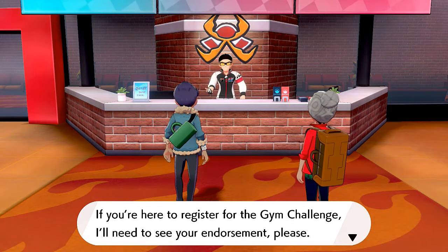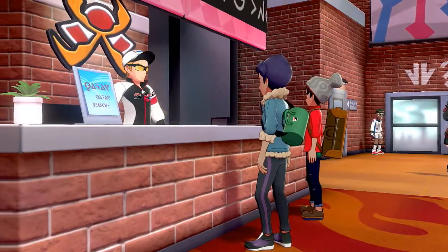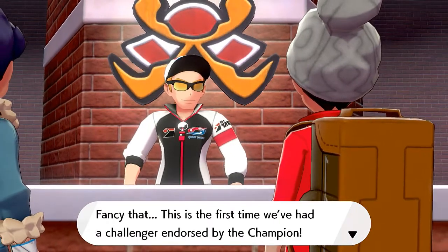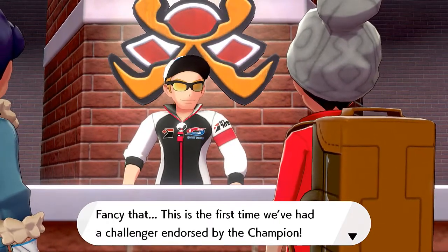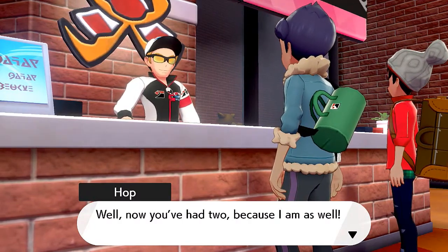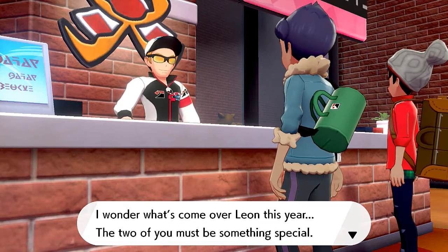So we're getting started with the endorsement. Look at this - we got endorsed by this guy's brother. This is the first time we've had a challenger endorsed by the champion. Well now you've had two, because I am as well. Two of you at once - I wonder what's come over Leon this year. He only gave his brother his endorsement because, you know, he thinks he's good and all that, but we'll get used to that in the next few episodes.